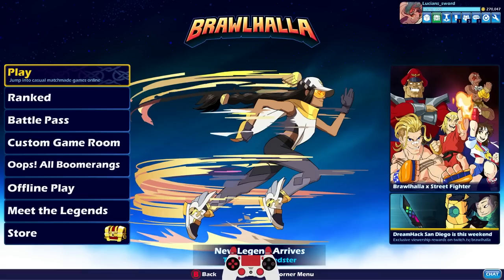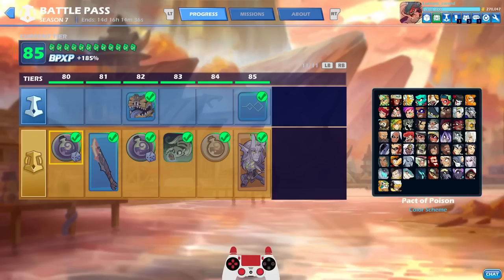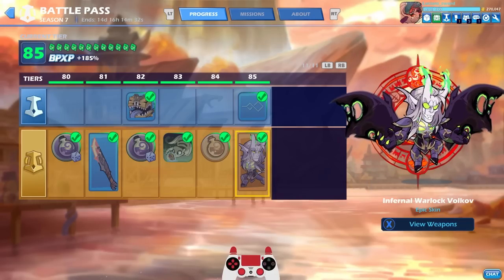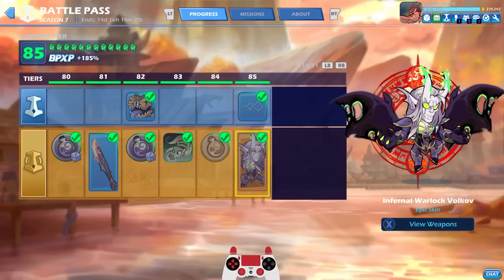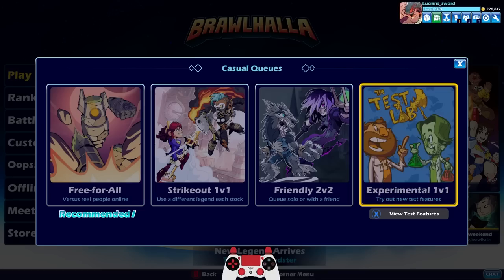So definitely check that out this weekend — I'm gonna get that great sword, it looks good. But today's video is dedicated to the tier 85 Battle Pass season 7 skin, Infernal Warlock Volkov. Not only does he look amazing, his weapons look amazing and his signatures look totally different than normal, and we're gonna show you that in today's video.